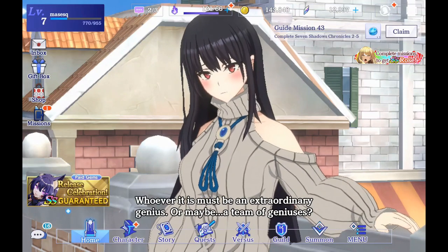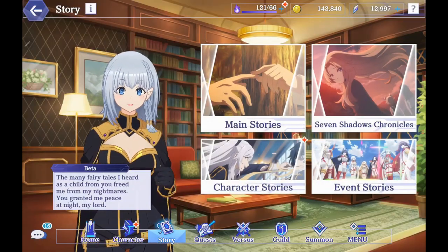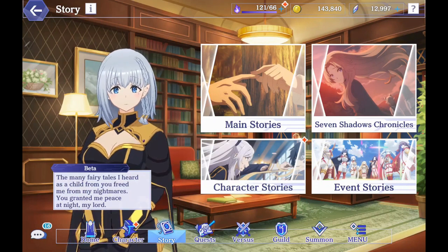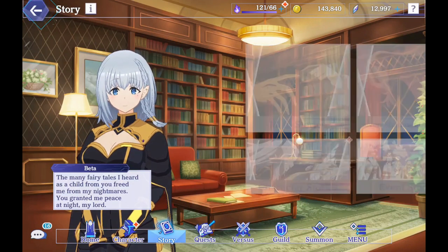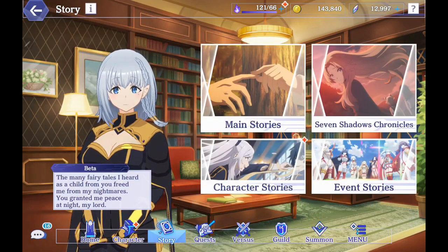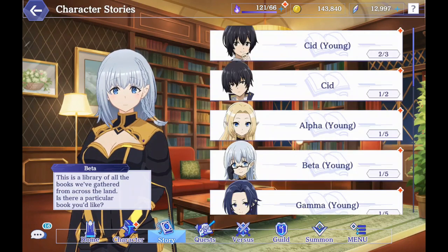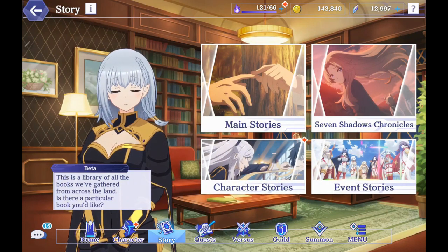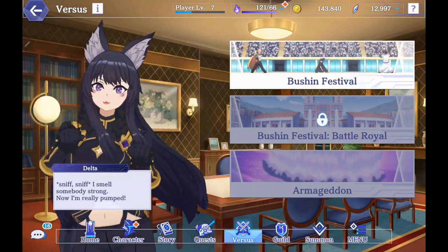There are other aspects of the game too. There's the story mode area — main stories, Seven Shadows Chronicles, character stories, and event stories. There's not an event yet, but my guess is we'll be getting one soon. You've got your character stories to go through, and then of course the main stories in the Seven Shadows Chronicles. There's also an actual arena battle mode — PvP.